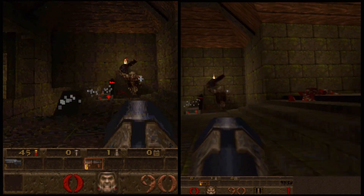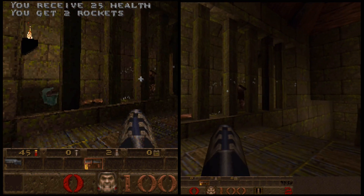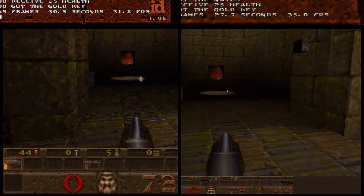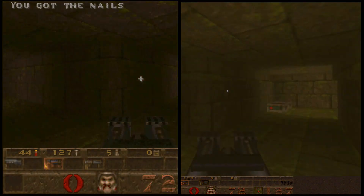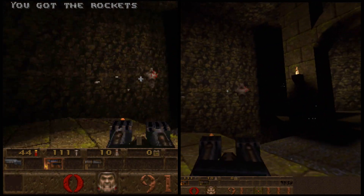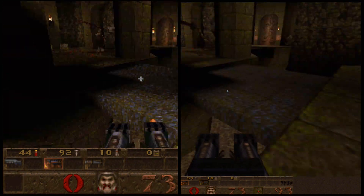Here in Quake, we're greeted with a pretty smooth stock frame rate of about 30fps average, and adding the Voodoo card increases that to 35fps. However, areas with more complicated geometry reveal the same weakness we saw with Forsaken — minimum frame rates stay low, even with acceleration. GL Quake on a Cyrix on a Voodoo doesn't yield transformative results, but it is better, so I'll take that.